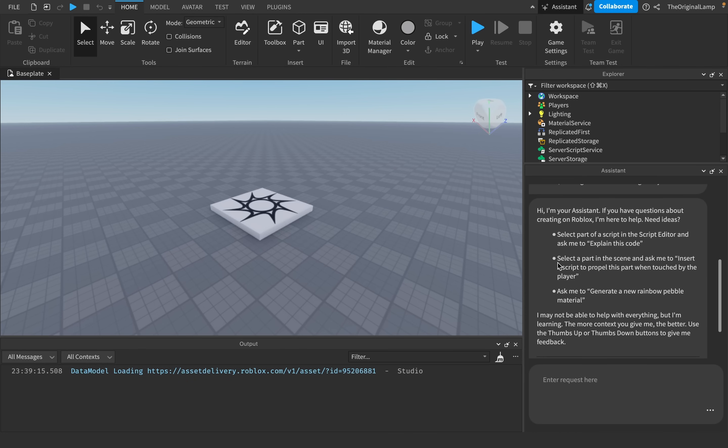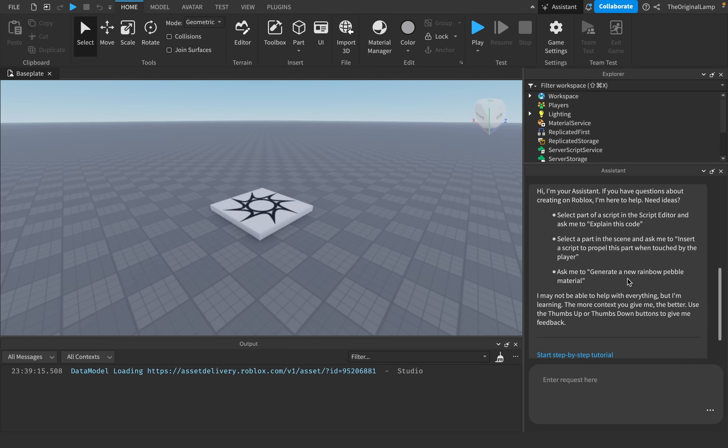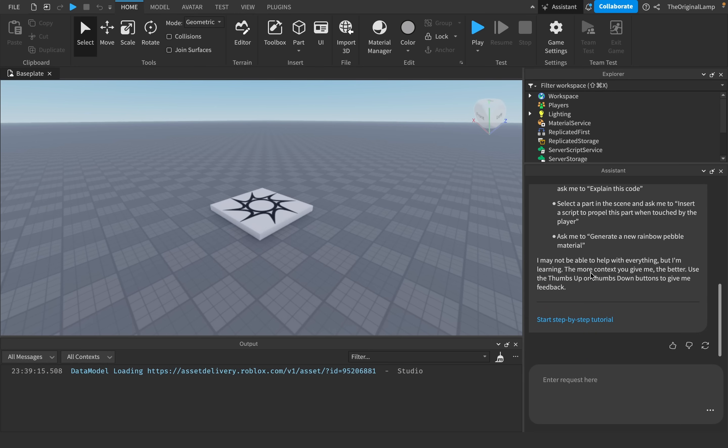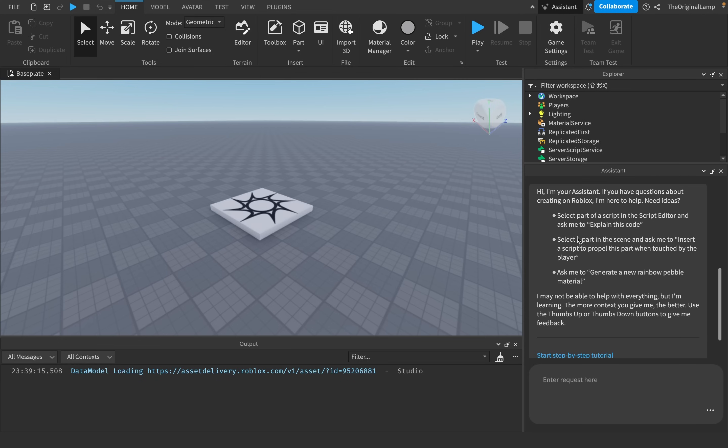So you can select part of a script and ask it to explain the code. You can select a part of the scene and ask it to insert a script to propel this part when touched by the player, or generate a new rainbow pebble material. Let's start off with what this AI can actually do — it can explain code, do basic tasks, insert stuff, and create items for you.